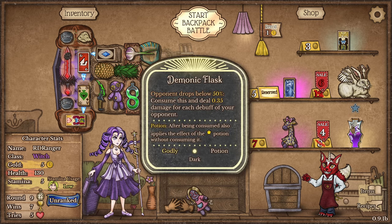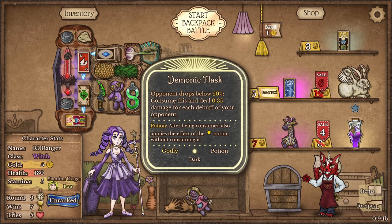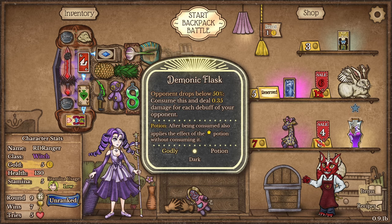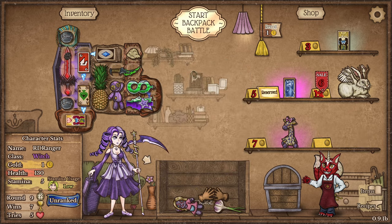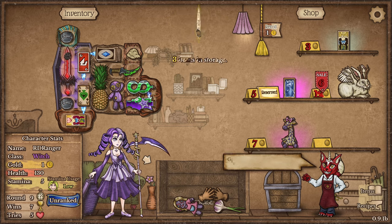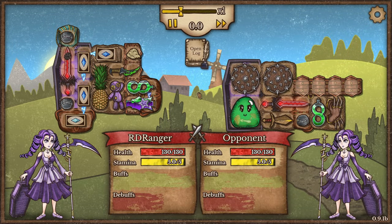Demonic Flask: when the opponent drops below 50%, consume this and deal 0.35 damage for each debuff on your opponent. So when they drop below 50%, we can just outright kill them with our Demonic Flask because of all the debuffs we stack on them. I wasn't able to get Mrs. Struggles in there, but I was able to get my awesome Demonic Flask in there. I'm hoping that will be the game changer.